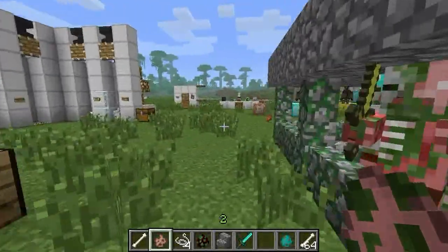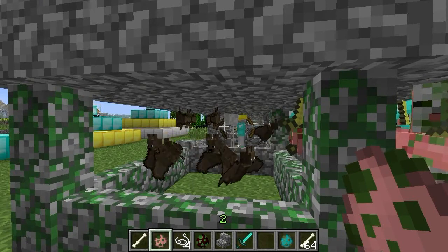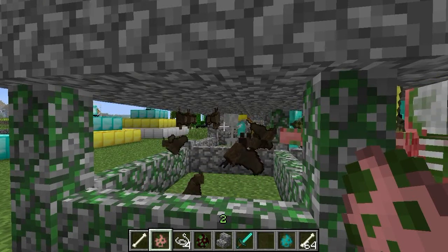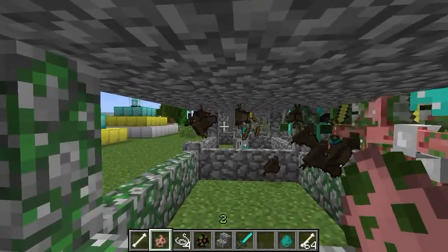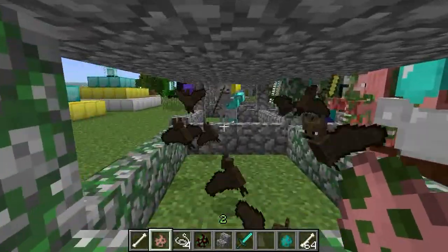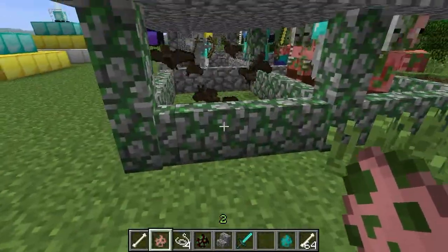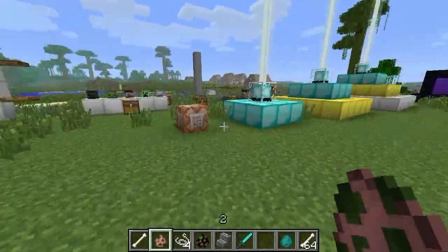And as you saw over there, there's another mob — bats. They don't do any damage, they're quite peaceful, and they spawn in caves and houses if your house is big enough. They like to sit upside down like bats do. They can't get out because that gap is only one and a half high.